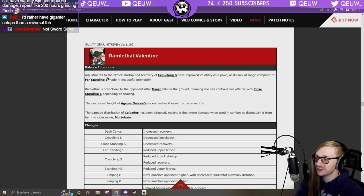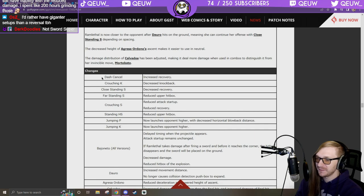Ramlethal: dash canceling increased recovery. Crouching K: decreased knockback. Close standing S: decreased recovery. Far standing S: reduced upper hurtbox — so her far standing S can't anti-air as easily. Crouching S: reduced attack startup and reduced recovery so it's a lot safer. Standing H: reduced upper hurtbox.